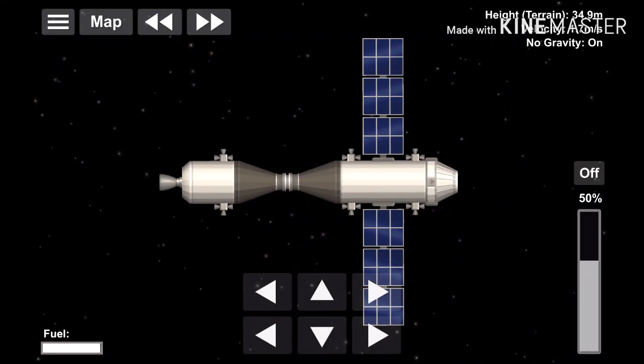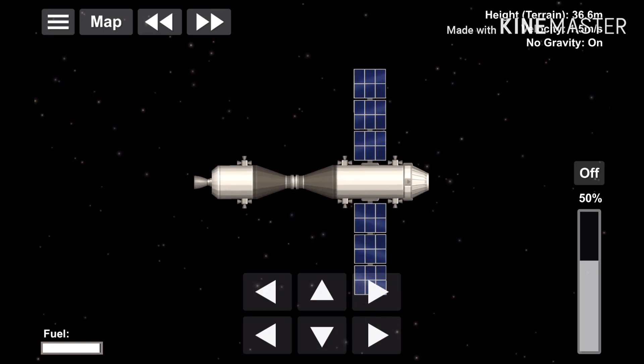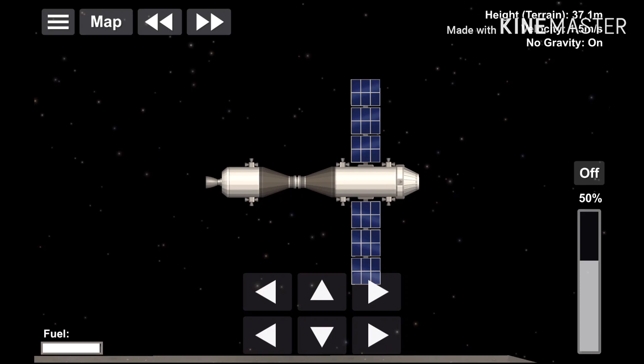RCS is a set of directional thrusters. They are neither efficient nor powerful, but they will allow you to strafe in any direction or rotate. They are mostly used for docking.